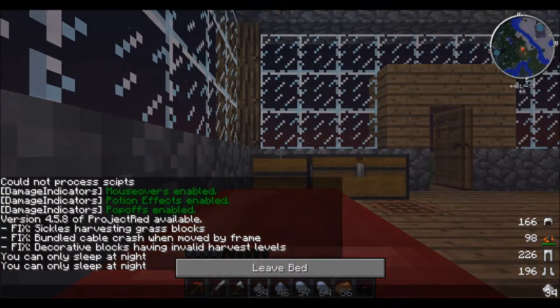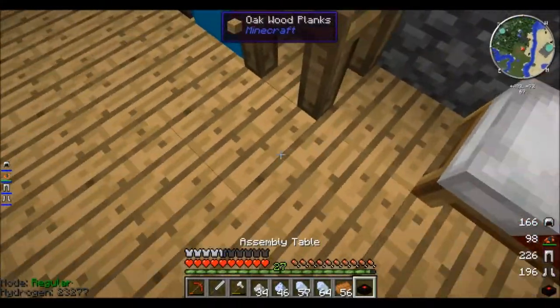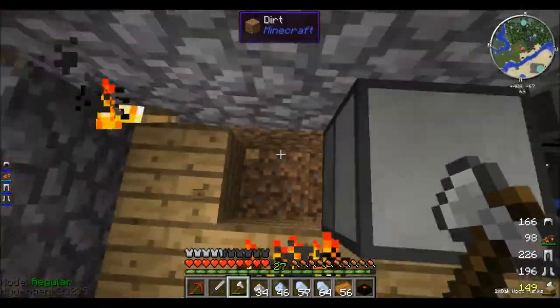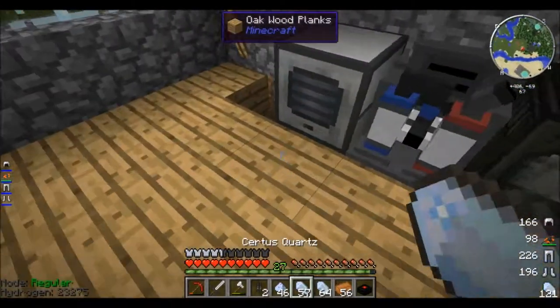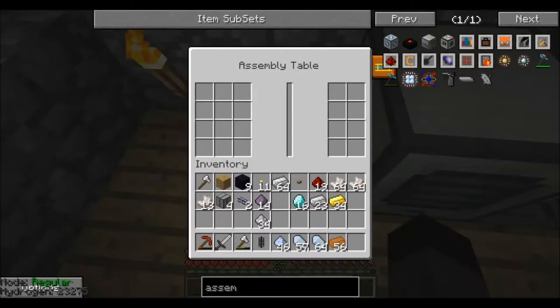Okay, let's sleep. Got the BC silicon. Assembly table! Hopefully we can run it with this power. So one redstone and one diamond.